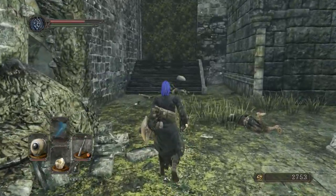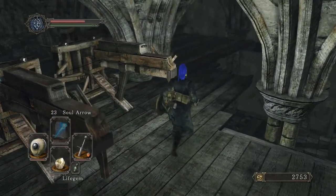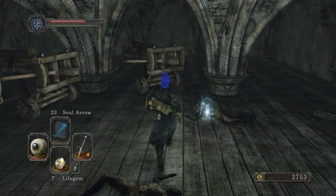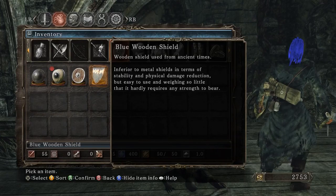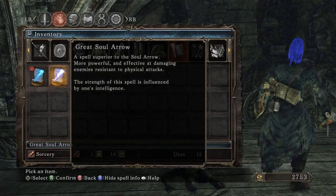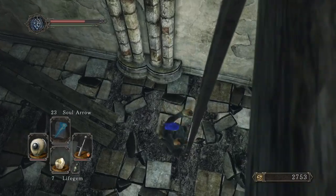I wonder who that guy is. Is there any other guys left in here? I guess a bunch did come out. We've got a Blue Wooden Shield and the Great Soul Arrow just sitting on the ground here, which is weird. There's certainly a lot of items, like in Dark Souls 1, that are just not that interesting.